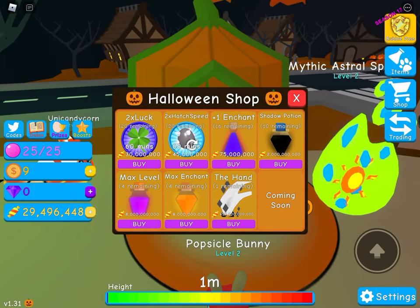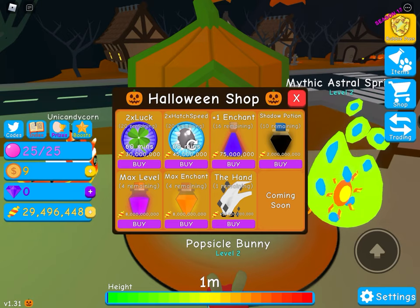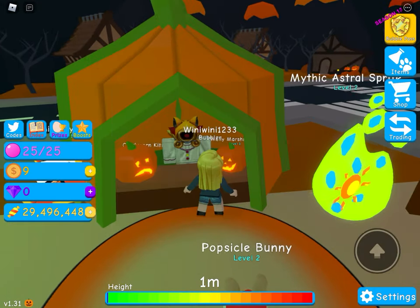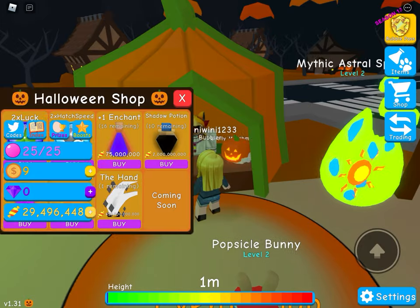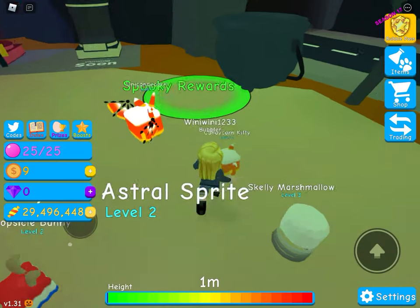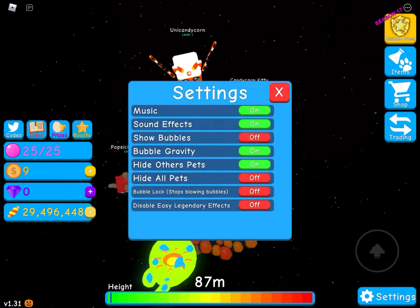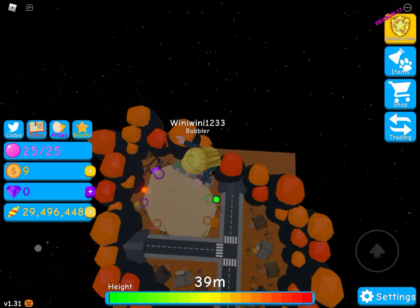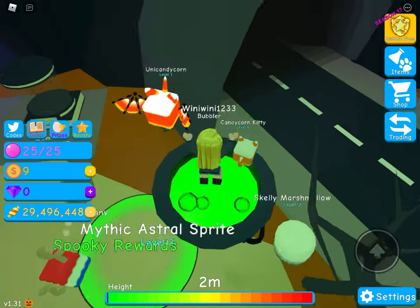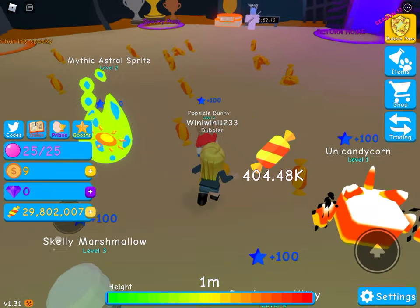I can almost afford the two times luck for 60 minutes but I don't want it. The hand is so expensive — that's not even fair. There's the creator of the game! Why is that pumpkin sad? It's like someone is carving it. I jumped so high I got scared! I just wanted to get into this pot — the witchcraft, the witch mixing her stew.